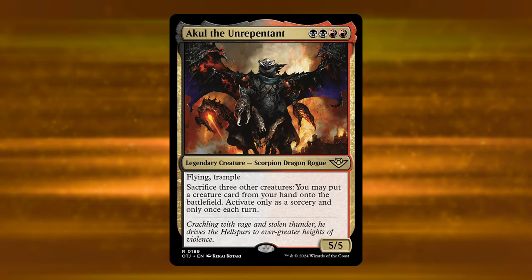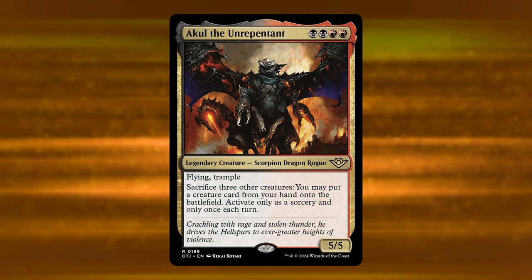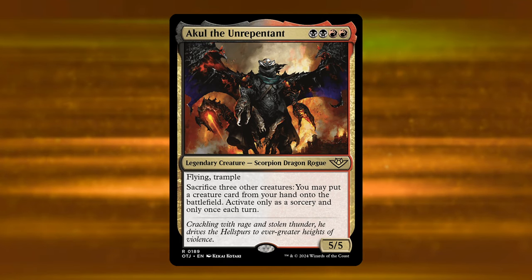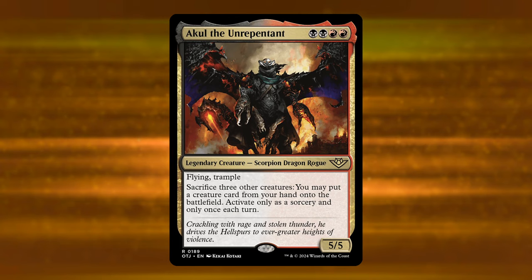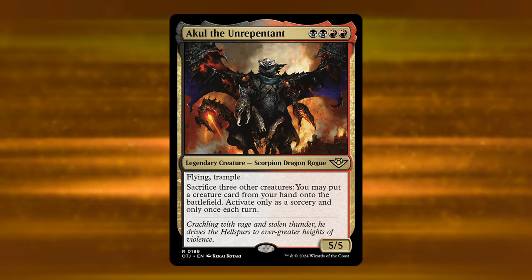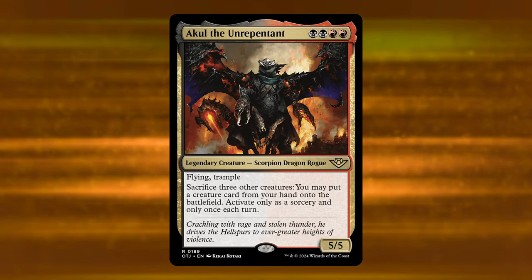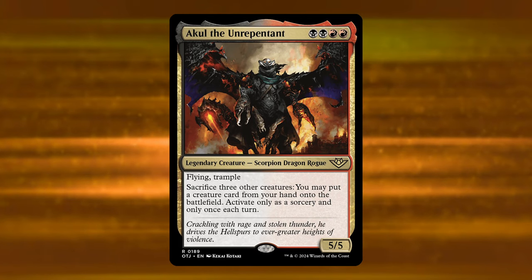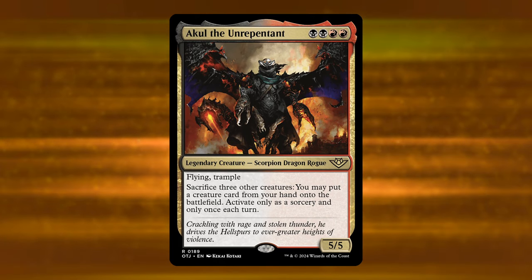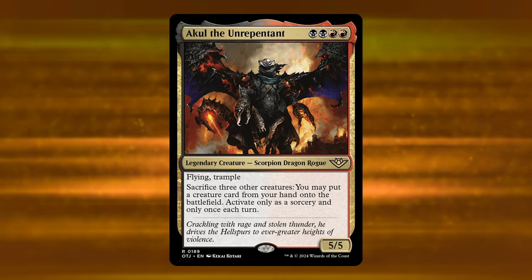Next up is Akul the Unrepentant — a four-mana BBRR legendary black and red creature. It's a legendary Scorpion Dragon Rogue, a 5/5 with flying and trample. Its activated ability lets you sacrifice three other creatures to put a creature card from your hand onto the battlefield — activate only as a sorcery and only once each turn. It's a really cool variant of putting a creature into play early, but three other creatures is a huge amount, especially with how interactive a lot of Magic decks are. Outside of Modern and Legacy, Pioneer and Standard don't really have much redundancy for this effect.